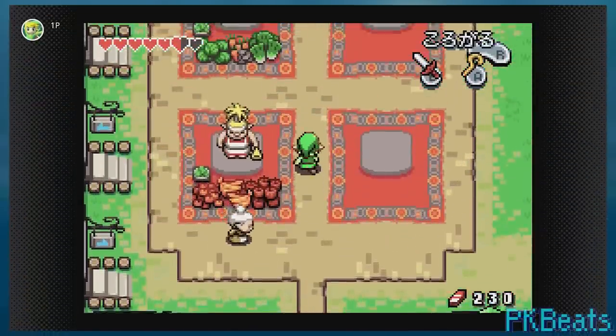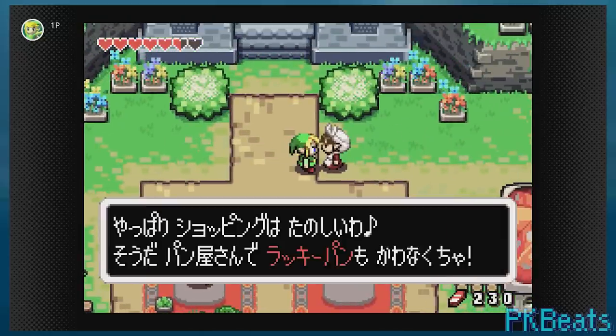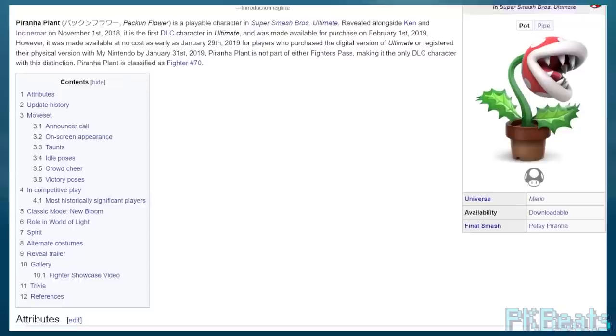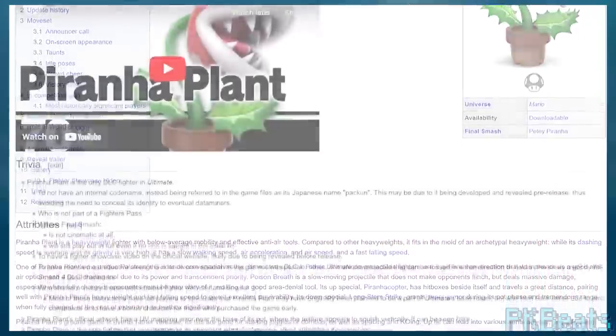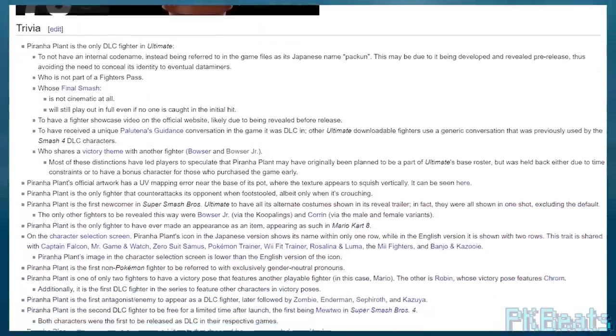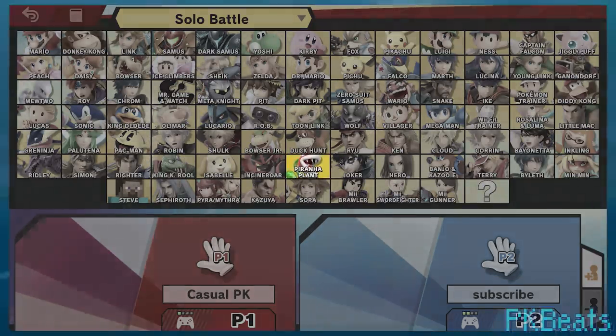Before we get into anything today, Minish Cap is now playable on Switch — so play it. Anyhow, here's another fun little wiki trivia video, the series where I take a look at the Smash wiki's trivia section and bring up things I thought were entertaining. Today's video will cover the first half of the DLC, that being Piranha Plant in Fighter Pass 1.